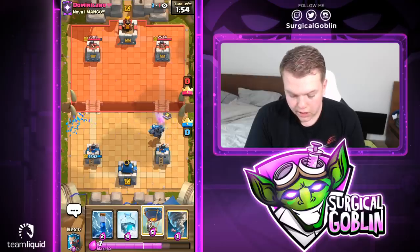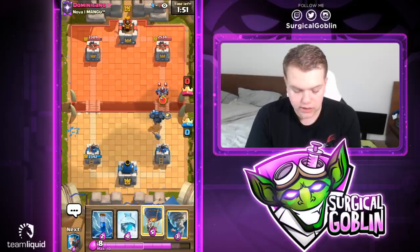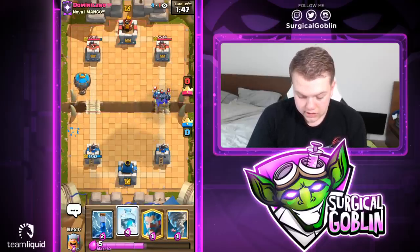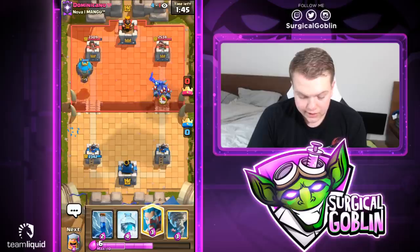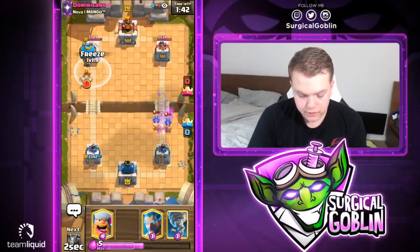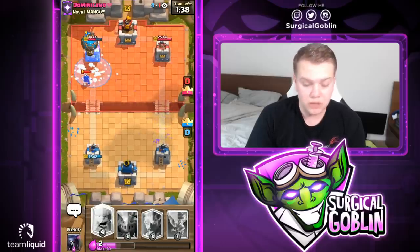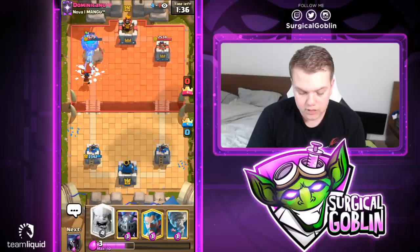I'll just wait, and if he goes with minions I'll go with a balloon into the other lane. Looks like he actually gives us a great step here, so I'll go with a freeze knowing that he just gave us such a good opening. He might be able to counter push — for example putting a dark prince in front.